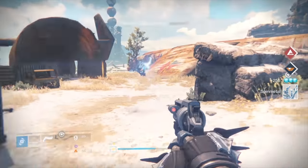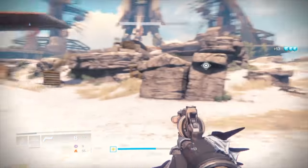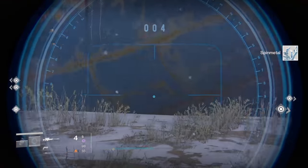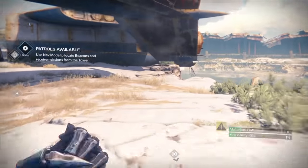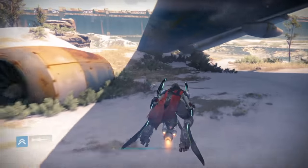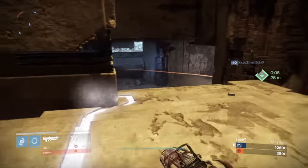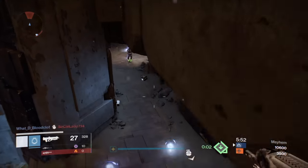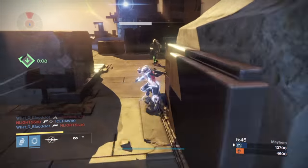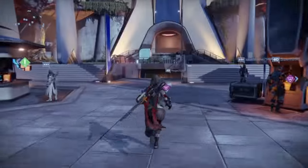Another trick: when you zoom in with a sniper rifle you can actually see the material icons on the map — even ones all the way across the map become visible through the scope. Use these two tricks to find your materials faster. Work on your ability kills as you go, since those can be earned in raids, strikes, or PvP. Once you're done with materials, hop back into Mayhem Clash to grind out the remaining ability kills.